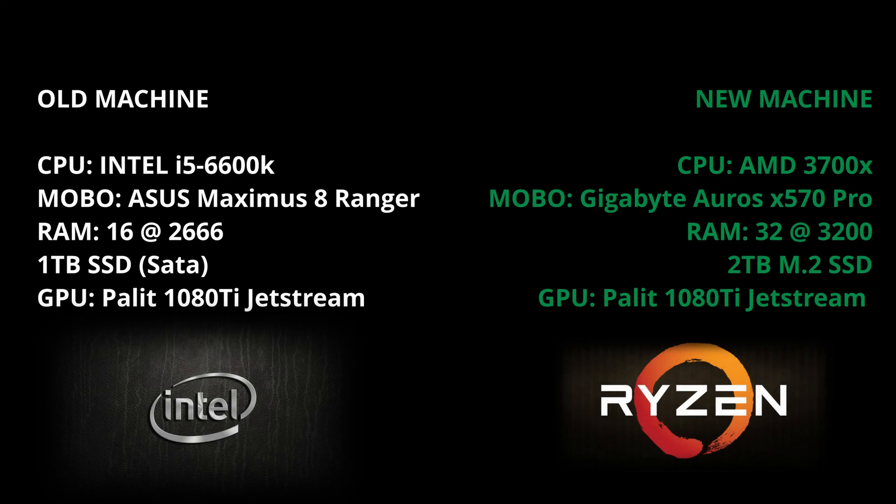I'm putting the specs of the old machine and the new machine up on the screen here. You'll notice that I have kept my old GPU, but everything else has basically changed — from an i5-6600K system to the AMD 3700X and the various other components you see there.